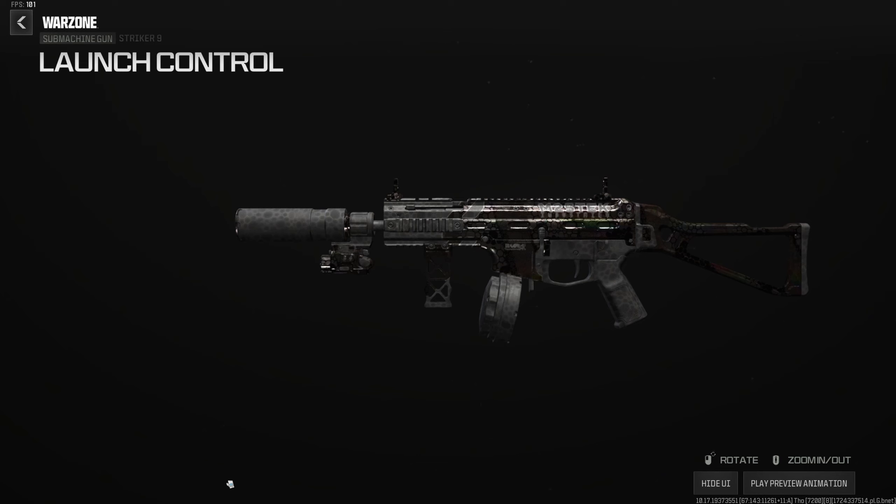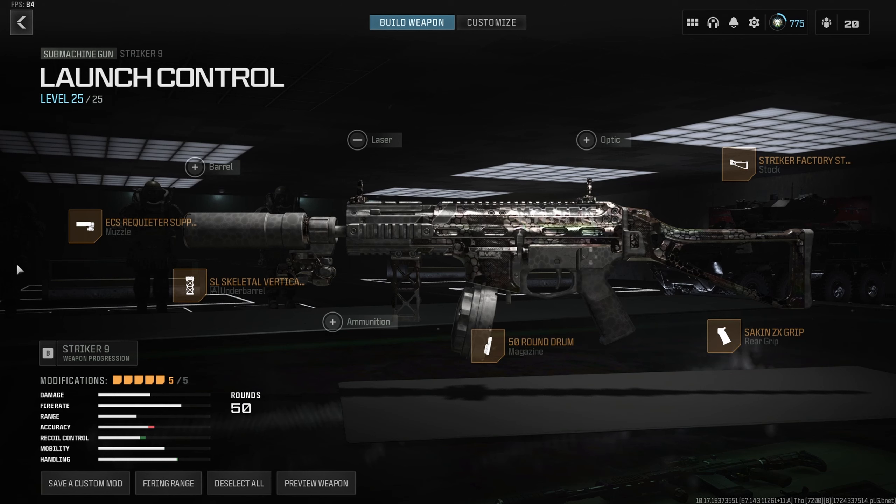I was using the Lockman Sub and having a great time, but the Striker 9 is essentially a re-skin of it, so I tried it and it felt fantastic — same build applies. Build: ECS or Quieter suppressor for faster aim down sight while staying off the minimap, Skeletal vertical grip for aim down sight and vertical recoil control, 50-round drum — 40 feels too few given the TTK — Sac and ZX rear grip for recoil control, and Factory stock for extra aim down sight. Treat this like a Hourus: get in their face and make it personal. Best used behind an AR or LMG, not as sniper support.